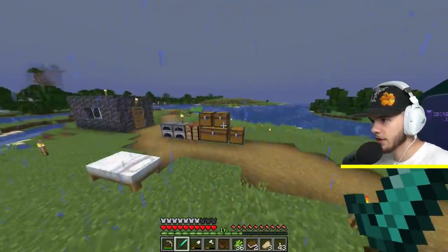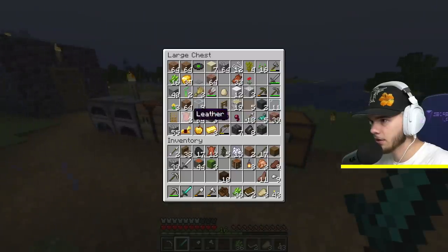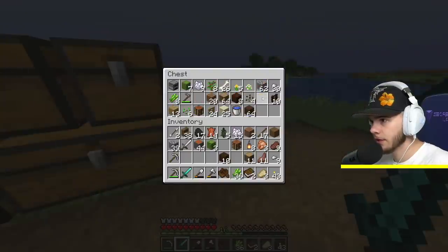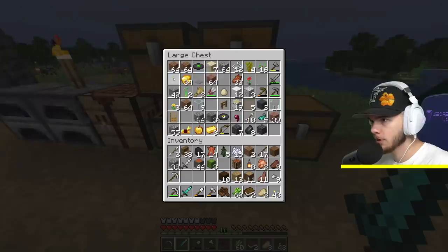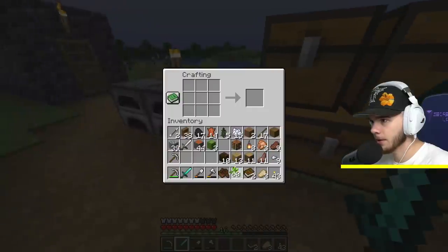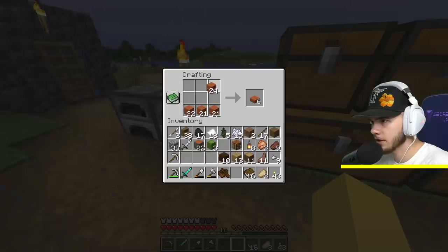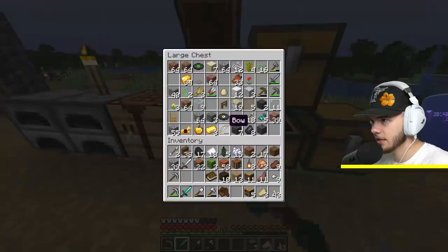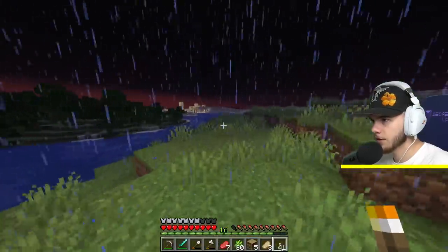We need to see if we have any leather here — two pieces, are you serious? Yeah, we don't have much. We don't have much sugar cane either. We can make a little bit. And what is that — it's like this, right? Yep, we got five bookshelves. I think we need 16, so we're pretty close.